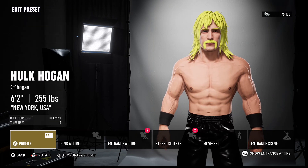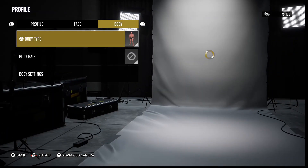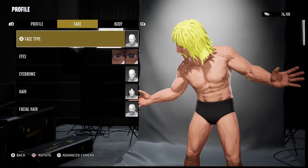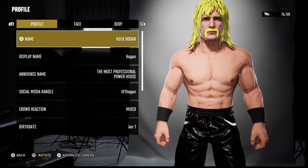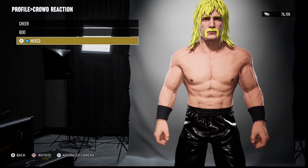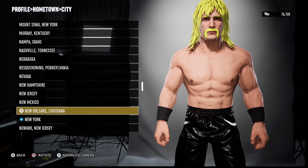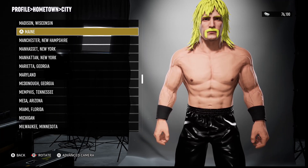We have to change something in the profile. He is six-seven. He is 295 pounds — so this is all the information you're going to need to make Hulk Hogan. That's his name: Hulk Hogan. I think he's from Venice Beach, California — no, we're going to make him from Hollywood. There we go.